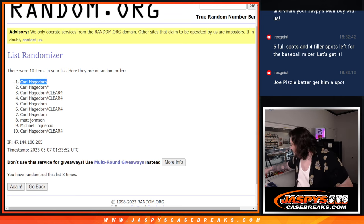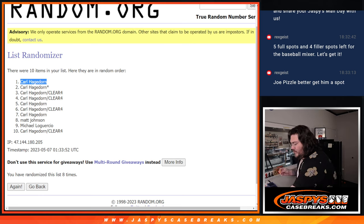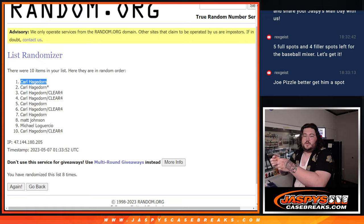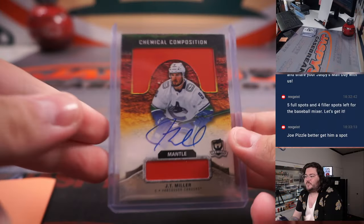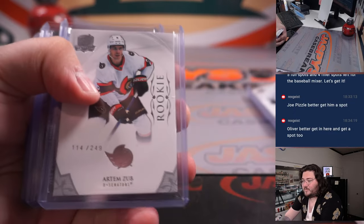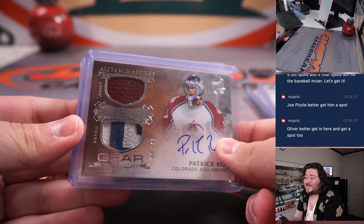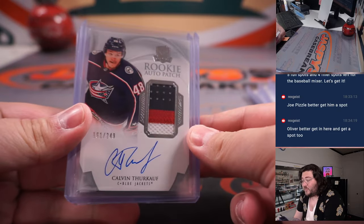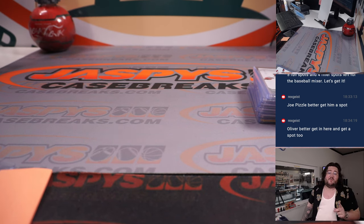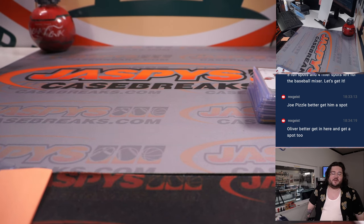We'll write it down real quick — top spot, switch screens, real quick recap too. Going to Carl — Frederick, Zub, Patrick Wah 6 out of 12 dual patch and auto, Thurkoff RPA, and the Sebastian. Alright, there we go. Thanks again. Cup Hockey number five will be on the site very, very soon on jassyscasebreaks.com. Thanks again, bye-bye.